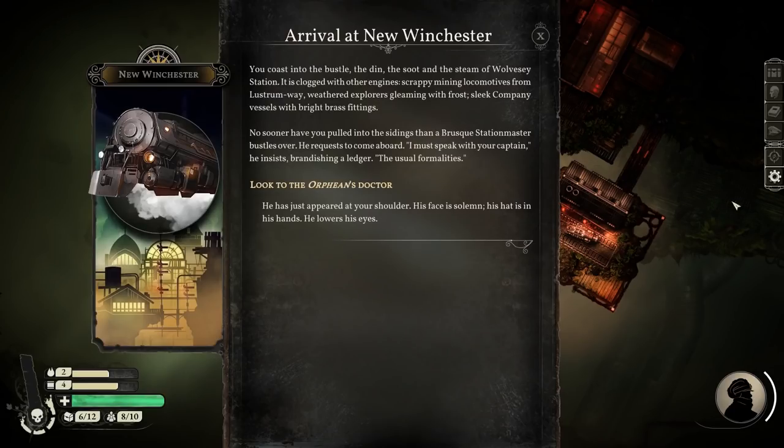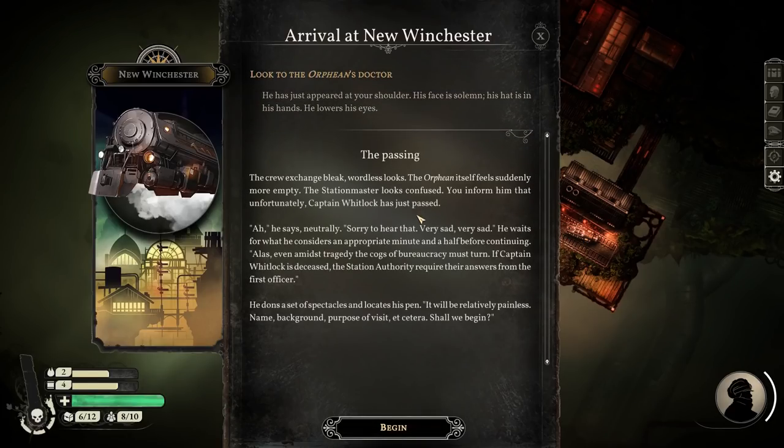Arrival at New Winchester. You coast into the bustle, the din, the soot and the steam of Wolvesley Station. It is clogged with engines - scrappy mining locomotives from Lustrum Way, weathered explorers gleaming with frost, sleek company vessels with bright brass fittings. As you pull into the sidings, a brusque stationmaster bustles over. He requests to come aboard: 'I must speak with your captain.' The doctor has just appeared at your shoulder. His face is solemn. His hat is in his hands.